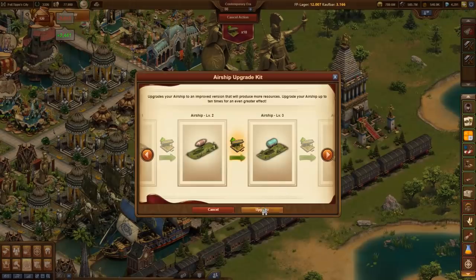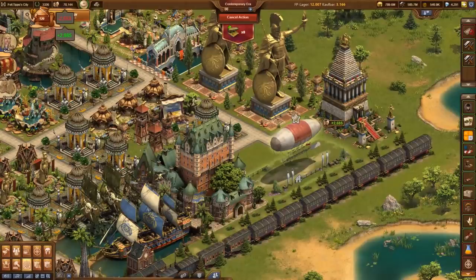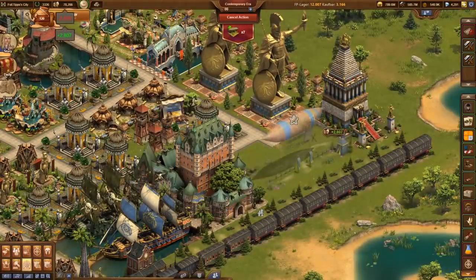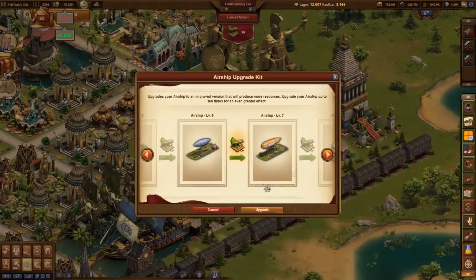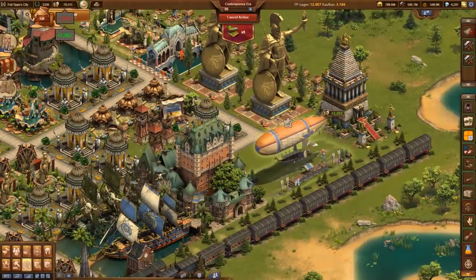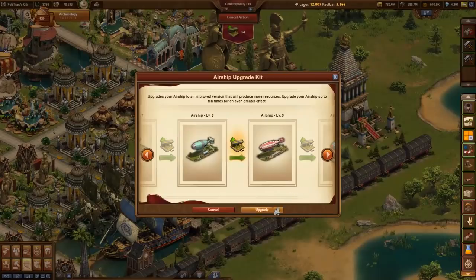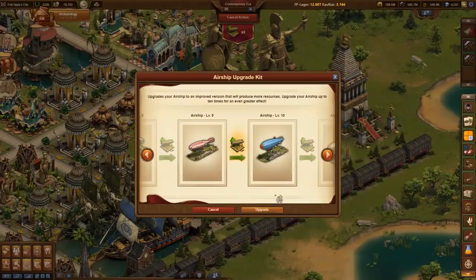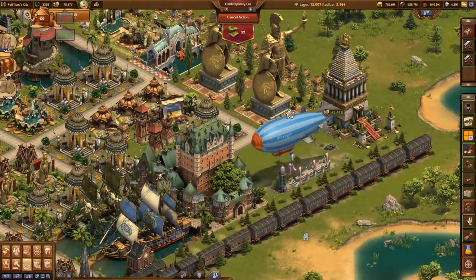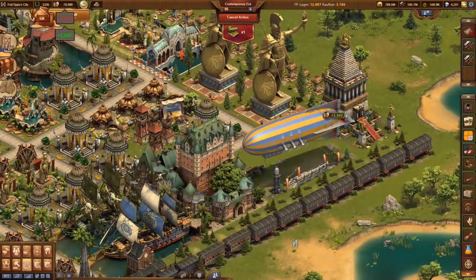On this highest level, the airship provides population but not happiness. On top, it adds coins, supplies, 15 goods of the current age, 8 forge points, plus another 15 goods for the guild treasury. The airship has exactly the same 7x3 size as the ship, but provides more goods and forge points when motivated. By the way, motivated buildings cannot be plundered.